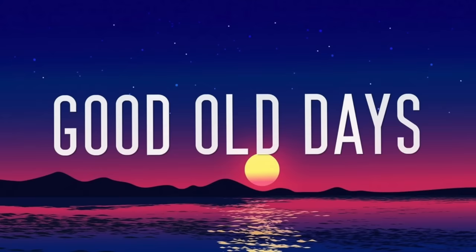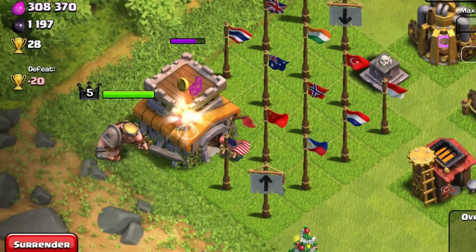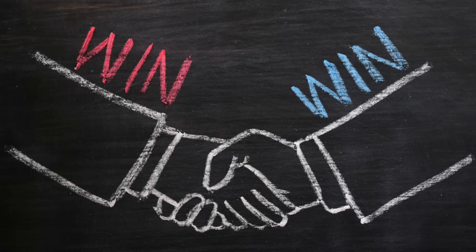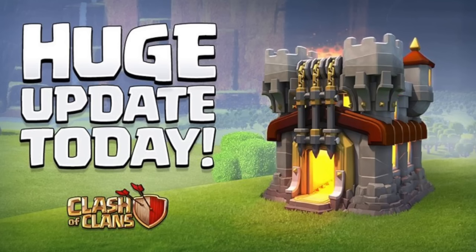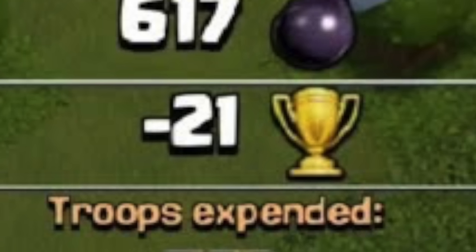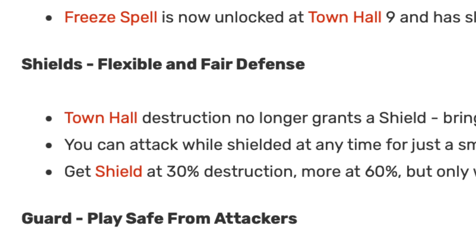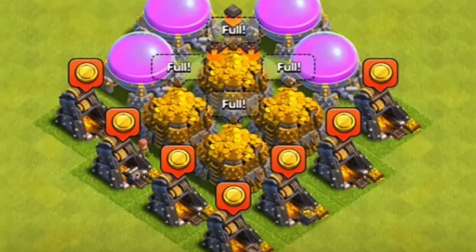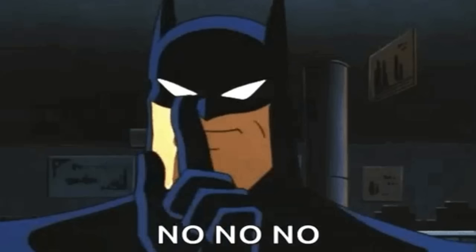Town Hall sniping. This was basically a strategy in the good old days. You would take the town hall from a player and get trophies, and the person being attacked got a free shield. It was a win-win situation, everyone went home happy. But after the December 2015 update, the strategy didn't really work anymore — just taking the town hall doesn't give you trophies, and it doesn't give the player on defense any shield. It was removed because town hall sniping was just too easy for pushing and farming.